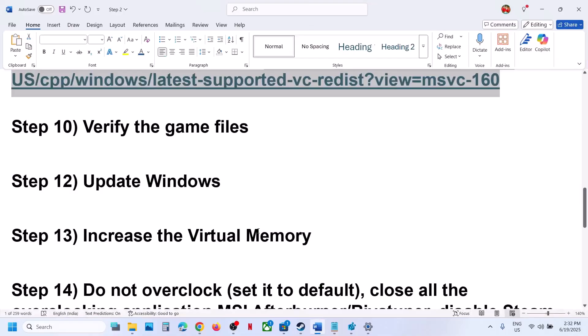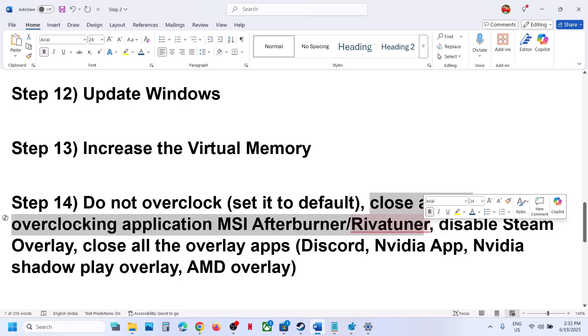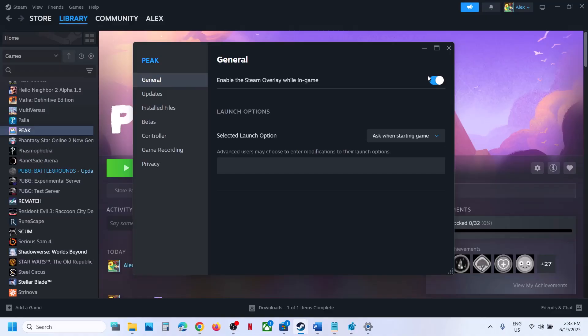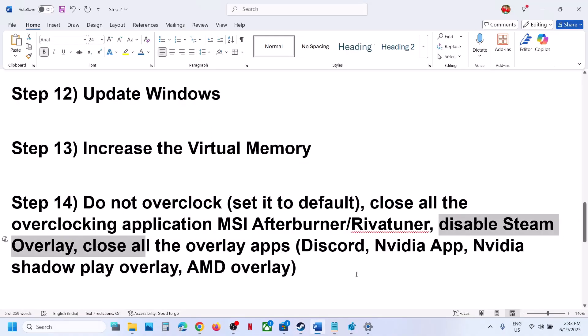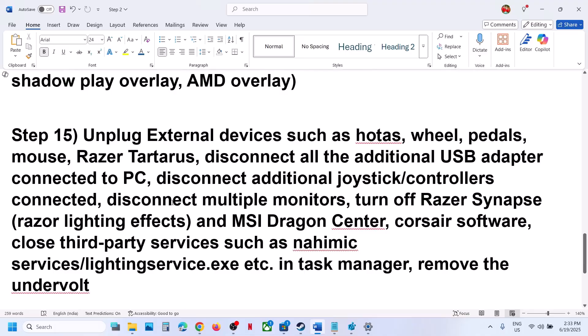The next step: do not overclock. If you have overclocked your computer, set it back to default and close all overclocking applications such as MSI Afterburner or ReBar Tuner. Also disable Steam overlay — right-click the game, select Properties, go to the General tab, and turn off 'Enable the Steam overlay while in-game.' If you have Discord running, go to Discord settings and turn off overlay. If you have the NVIDIA app running, go to its settings and turn off the NVIDIA overlay.